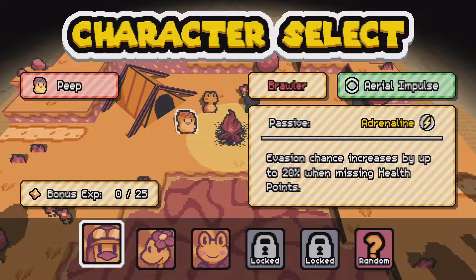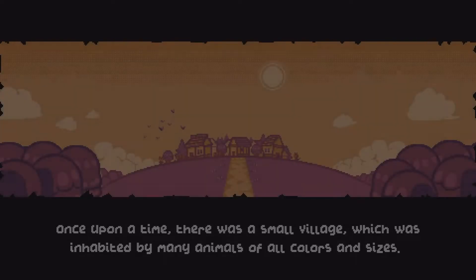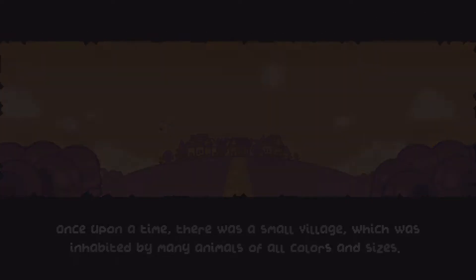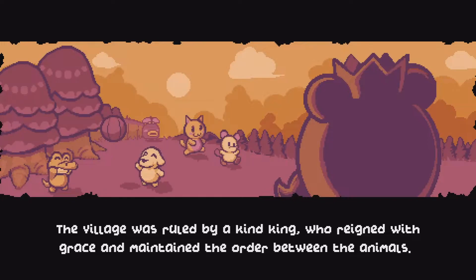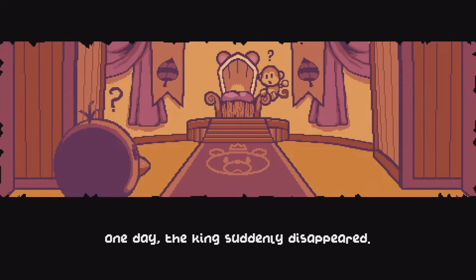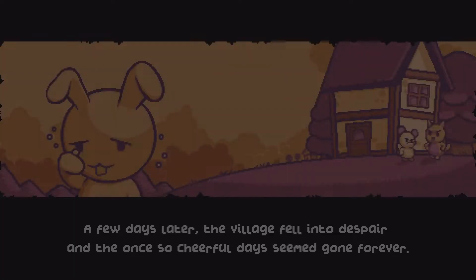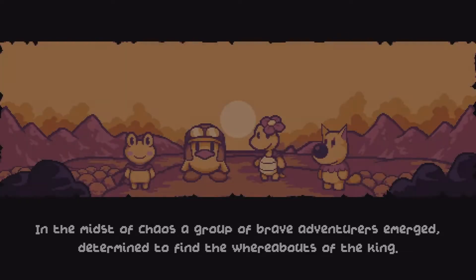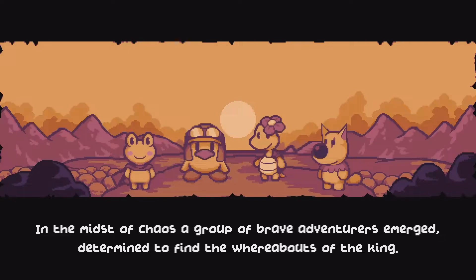Aerial impulse — evasion chance increases by up to 20% when missing health points. Let's try out Peep. Once upon a time there was a small village inhabited by many animals of all colors and sizes. This village was ruled by a kind king who reigned with grace and maintained order. One day the king suddenly disappeared, and the village fell into despair. In the midst of chaos, a group of brave adventurers emerged, determined to find the whereabouts of the king — we're the brave adventurers!